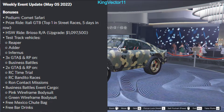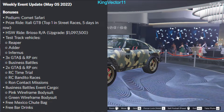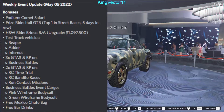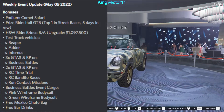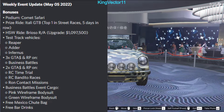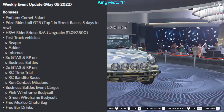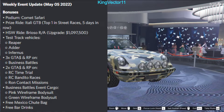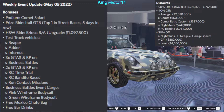You can also get double rewards on RC Touch, all RC Bandito races, and wrong side contact missions. You can also get free rewards upon collecting event cargo from business battles, which includes clothes — free Mexico shoot bag and free bar drinks this week.